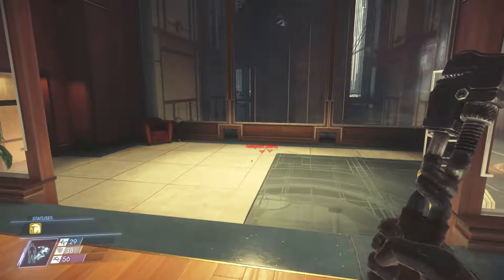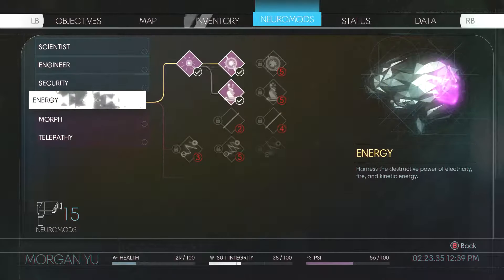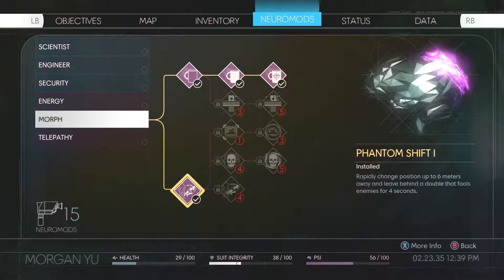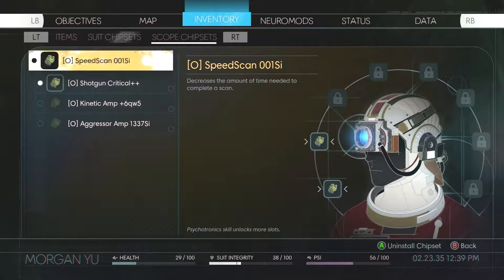Pretty much what you're going to want to do is unlock that specific ability, which is, I believe, right here — Phantom Shift. You only need Phantom Shift 1 if you have the speed scan chip; if you don't, you're going to need Phantom Shift 2. All you need to do is go to scope chipsets — you should have Speed Scan 001 SI. I installed it specifically for this.